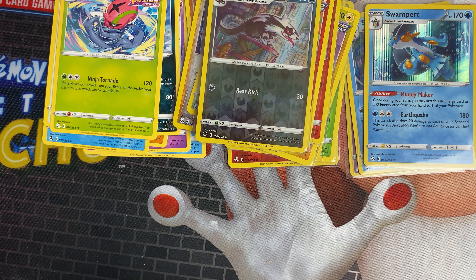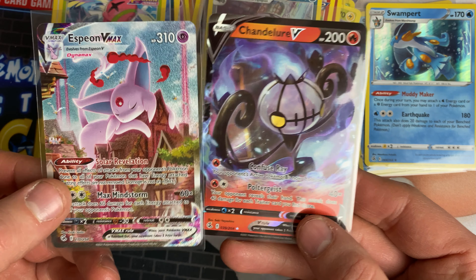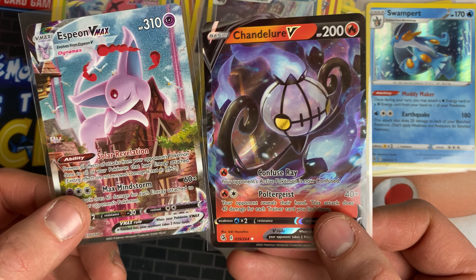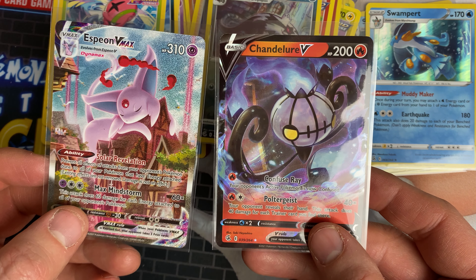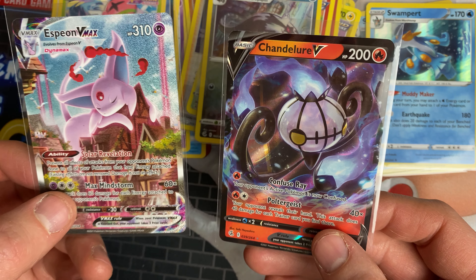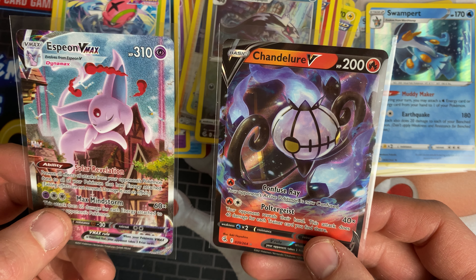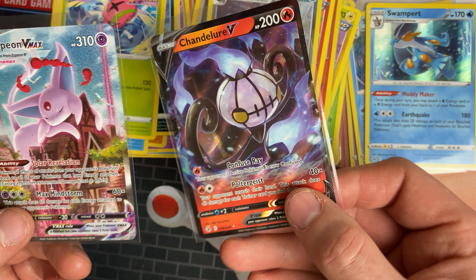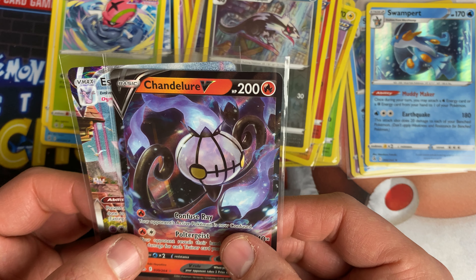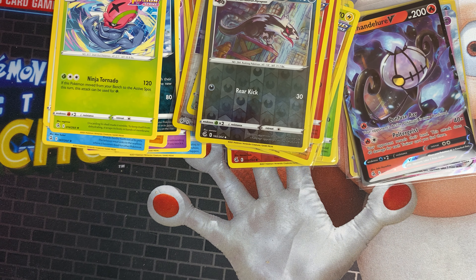If you've enjoyed the opening and you're happy with the pulls, drop a like below. We've got another 24 packs to open — 12 on Wednesday, 12 on Friday. We've done very well from this pack opening. That Espeon card is the second most valuable in the set, so I'm happy — when it comes to completing the set and having to buy cards, I've got one of the expensive ones already. Thanks for watching guys, I'll see you next time.